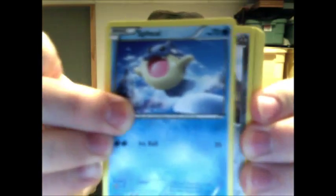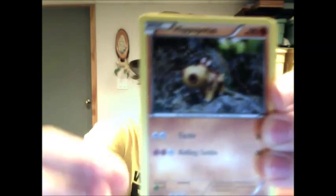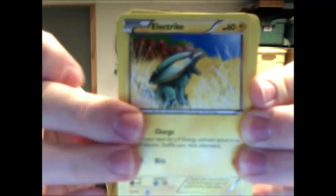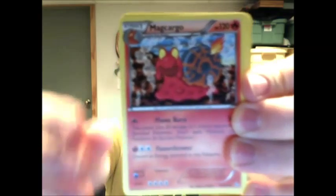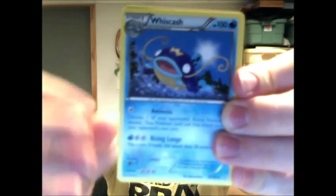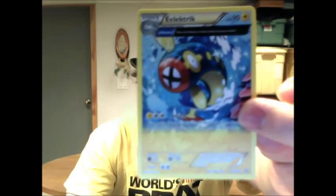Alright, starting it off with a Spheal, Hone Edge, Hippopotas, Electrike, Feebas, Macargo, Kakuna, Wishcash, the Reverse Holo is Torchic, and the Rare is Electric. So, that's what was in there.